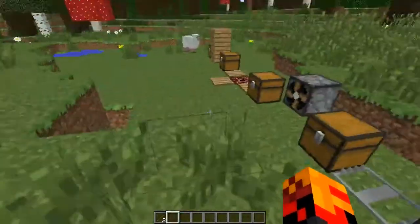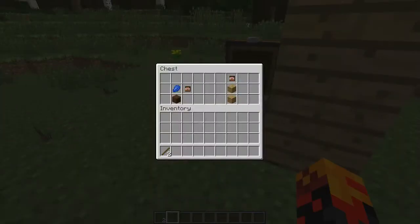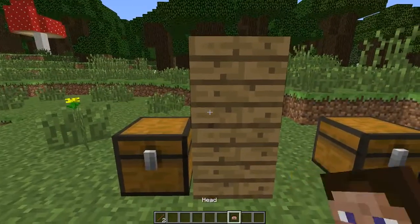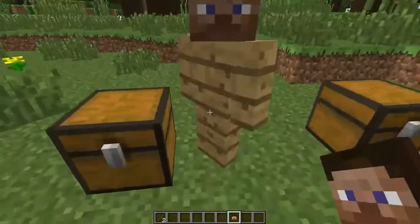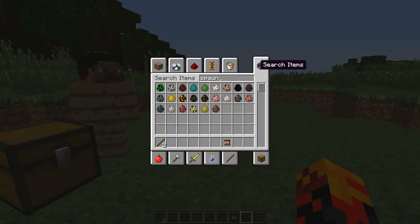So the first thing we have is called the Dummy. To craft this you need lapis and brown wool and you'll get a head, then you put the head on top of two oak wood planks, kind of like a golem, and then it'll turn into a Dummy. The Dummy will attract almost all hostile mobs.